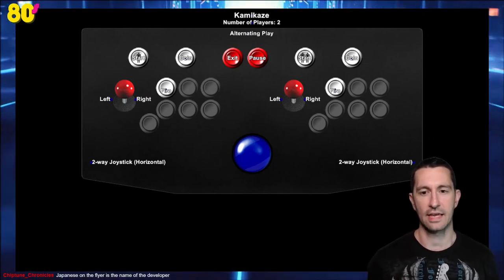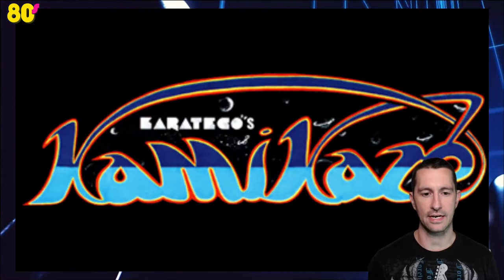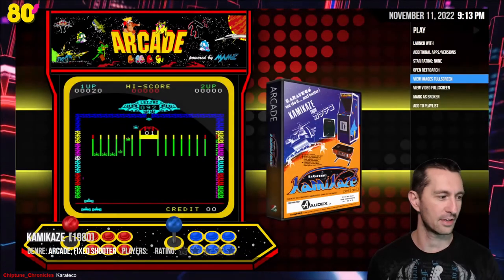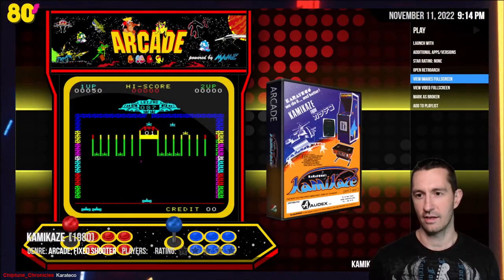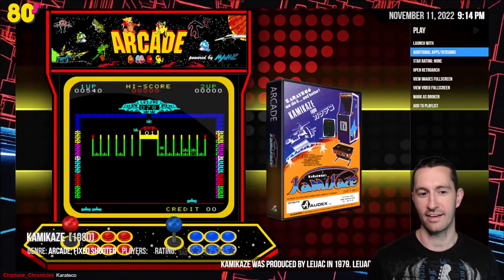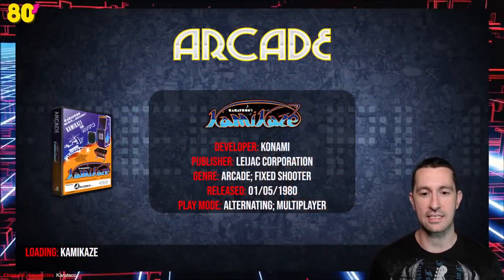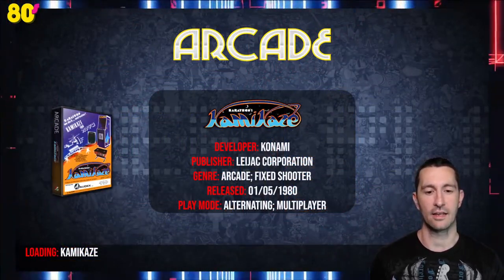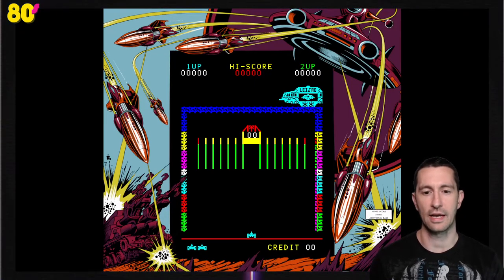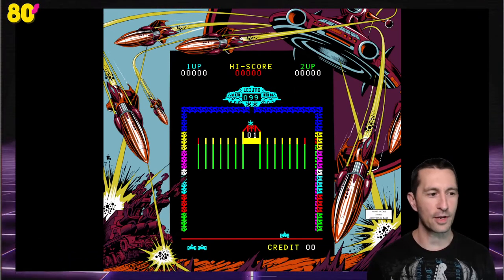We're always going to play the first release that came out. Controls are just left, right, and fire — what we've seen for shooters. Full color screenshot. We do have another version called Cosmo Killer, but we're going to play Kamikaze. It is May 1980. This is Kamikaze, developed by Konami, published in other regions by Lajac, and Karateko was the publisher for Japan.